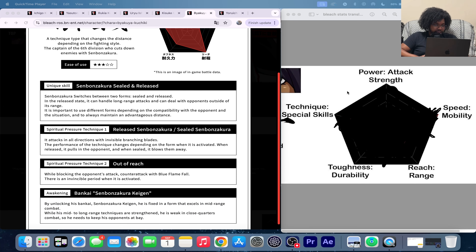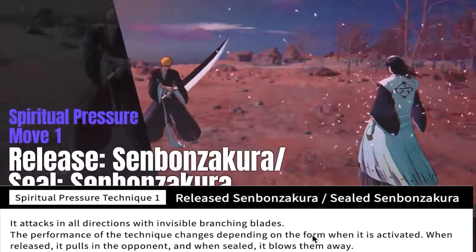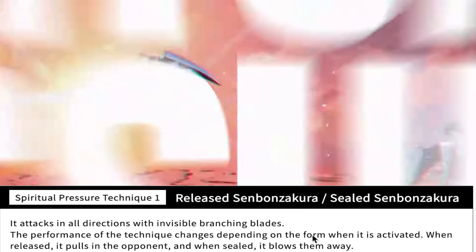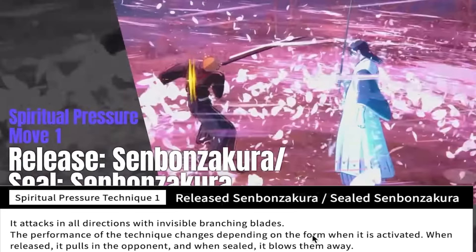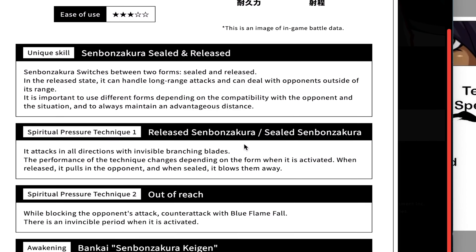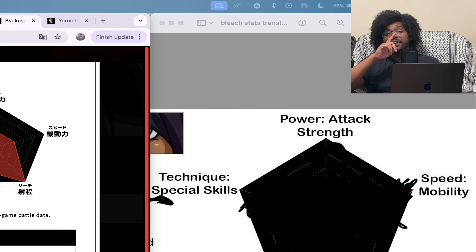That's just his stance change between closer range and longer ranged attack patterns. The second thing they show us is his spiritual pressure technique one — the released Senbonzakura and the sealed Senbonzakura. It attacks in all directions with invisible branching blades. The performance of the technique changes depending on the form: when released it pulls the opponent, and when sealed it blows them away. So depending on your stance this move is either a 'get over here' or a 'get off me' — very cool.